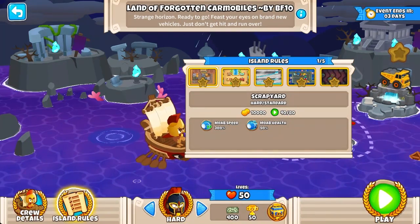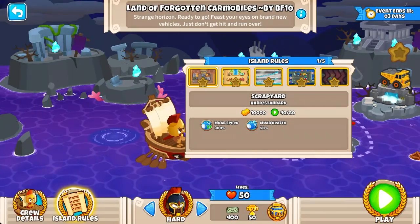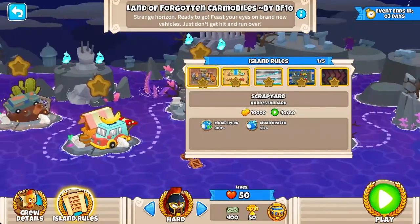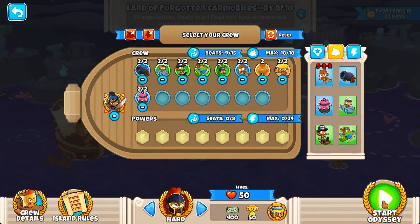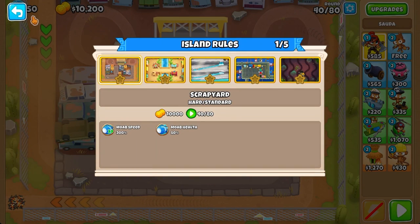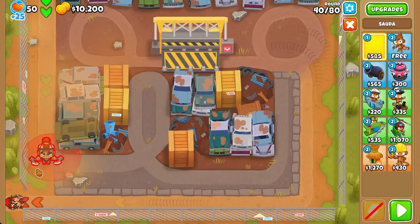It's been a long time since I played an Odyssey on video, so let's try this week's Odyssey. This needs to be just a bunch of more buff maps. Okay, this is the best I could come up with. Let's jump into it. First one: Scrap. We start with 10k cash, rounds 40 to 80, 300% more speed but 50% more health. This seems simple enough.